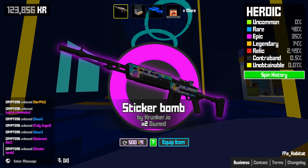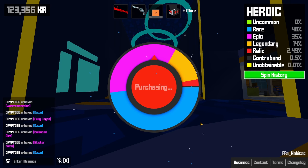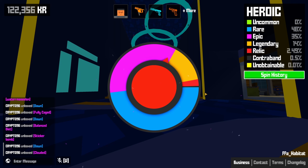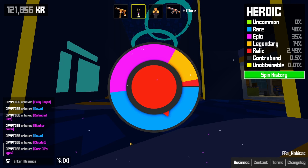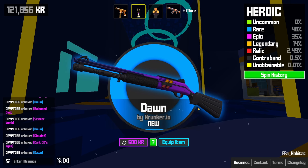Come on, give us an unobtainable — that'll be nice. That's extremely likely... that'll get it this spin. Not even close. Down to our last couple of spins now — another one of those. Our very last spin and we end on a blue. What did I expect, really?